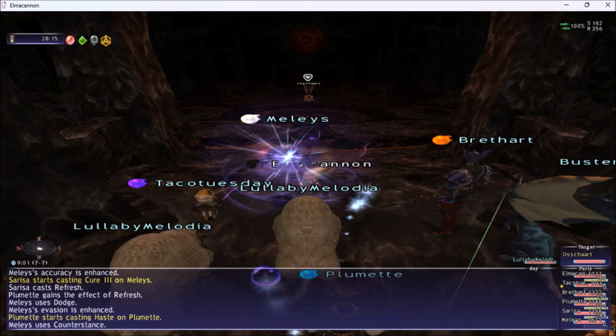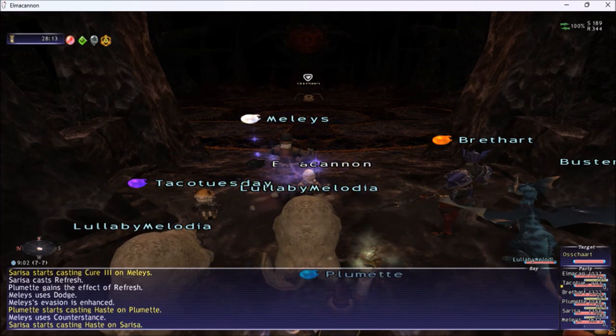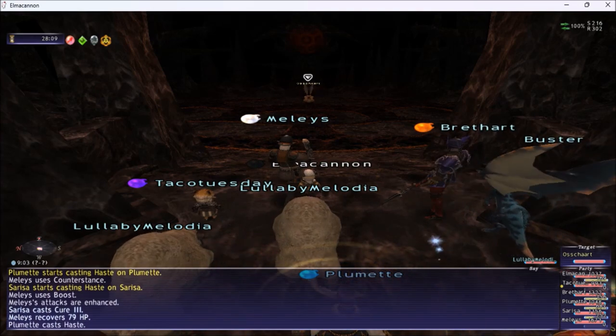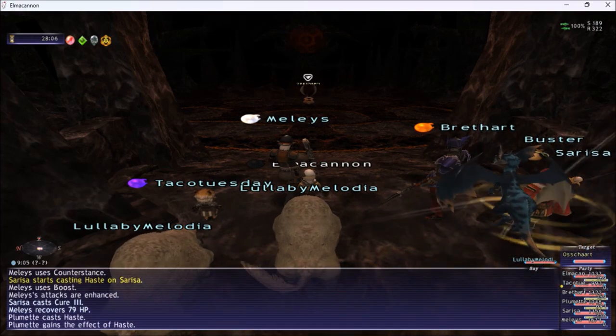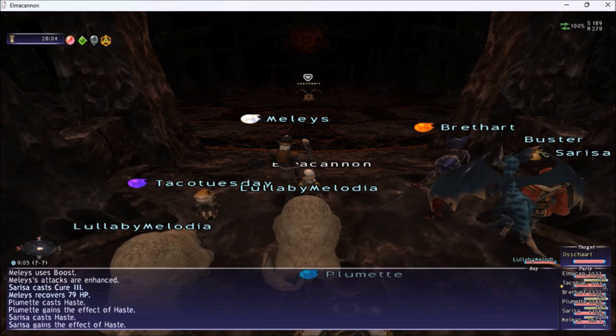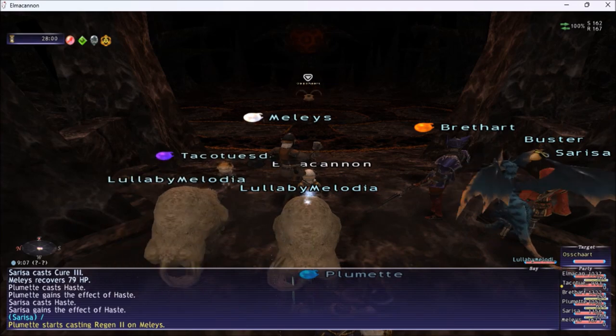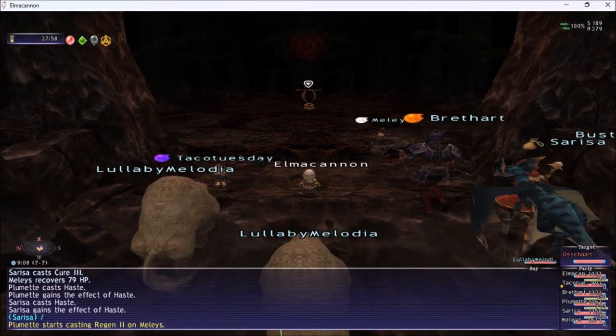So the fight starts like this. The monster type is healer, and the only problem with this monster is that he charms you. When you get charmed, you have to call out so they can sleep you and avoid having a mess.